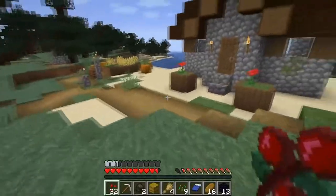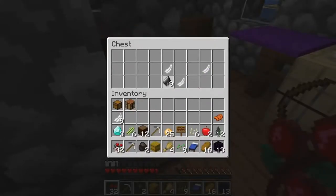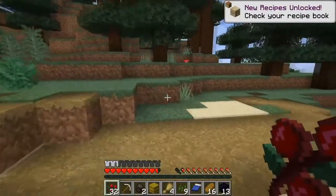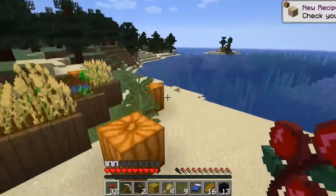We're going to make like a little vineyard with all these berries — they're actually not a bad food source at the very beginning. We also got some flint so we might be able to make a few arrows soon. Look at the scenery though — this is beautiful.